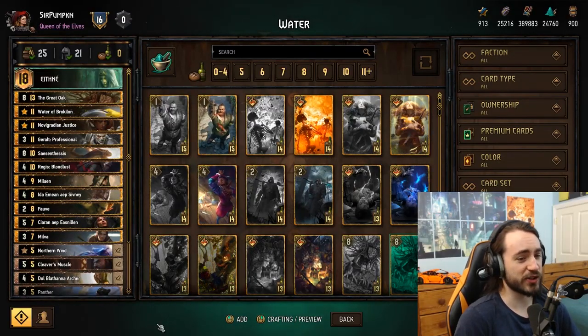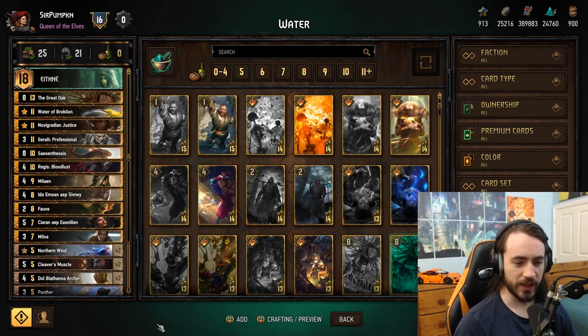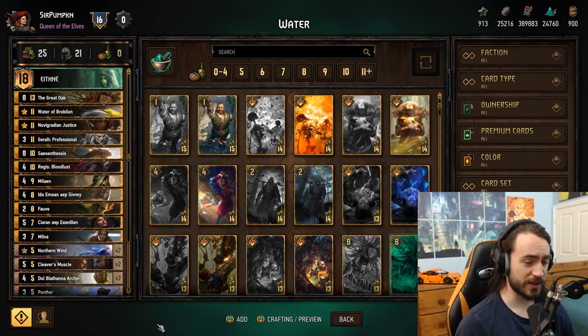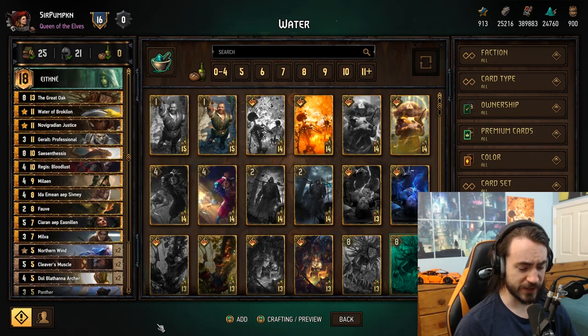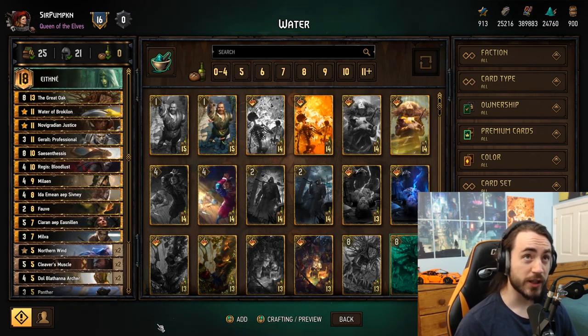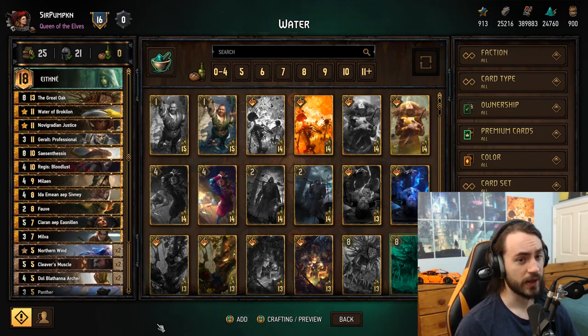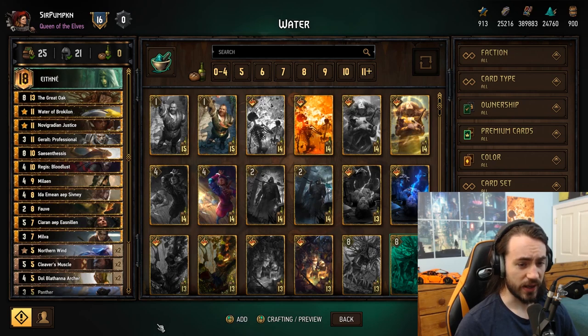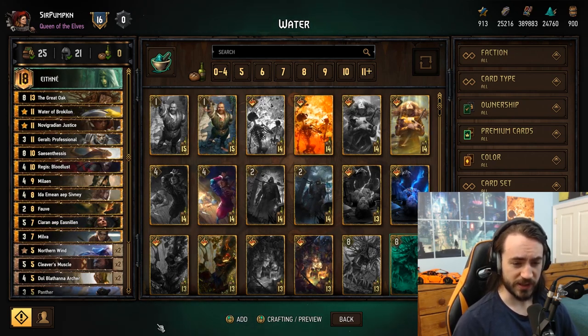What's up everybody, Pumpkin here. I do like to play a lot of Scoia'tael, and a lot of the time people ask me what's the best Scoia'tael deck, what's the best leader. It's typically Ethne. I would say in this patch it might be Francesca, but Francesca struggles against Northern Realms. It's good against Syndicate, but that Northern Realms matchup is really hard with the few-unit or spell-unit package.